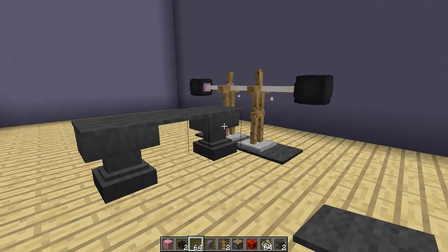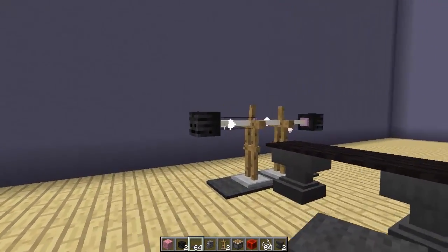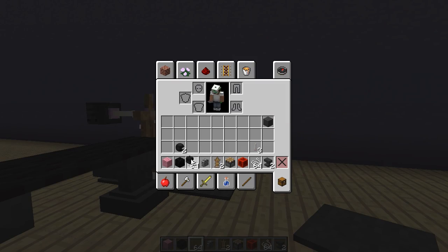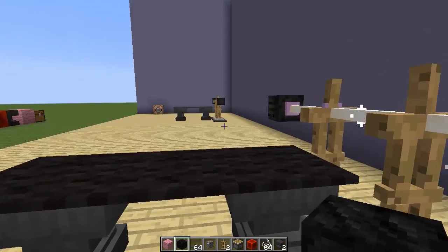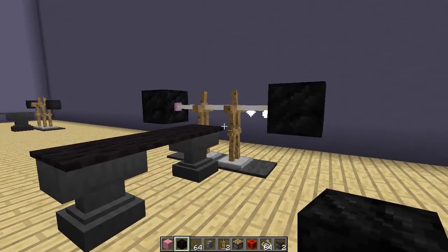As you can see we have a really nice weights machine. If you cannot get custom heads, you can use wither skeleton skulls as the weights instead. And if you don't like wither skeleton skulls, you can grab a block of coal and place them instead — it actually looks quite good, like it's meant to be lifting heavier weights.